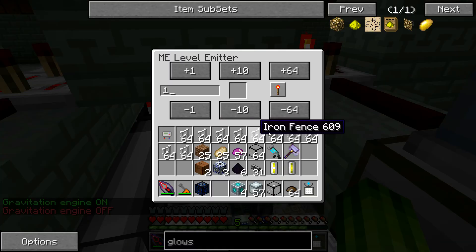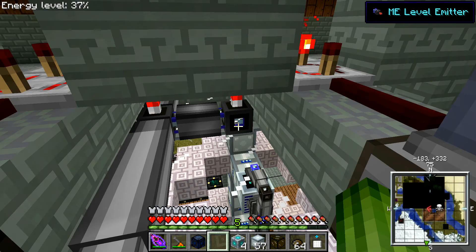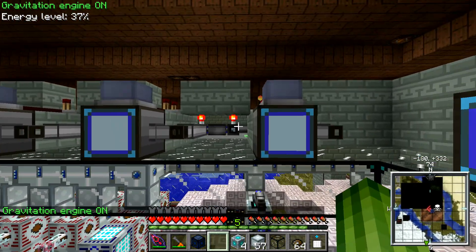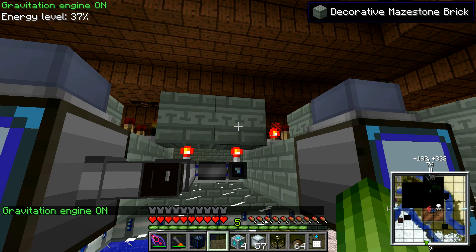And then on this side I'll do the upper limit — let's make it 512. So on this side it will say emit when levels are above limit. And then when that happens, if you can see here, it's basically just a redstone torch. So when it's on, it's powering the block above it.